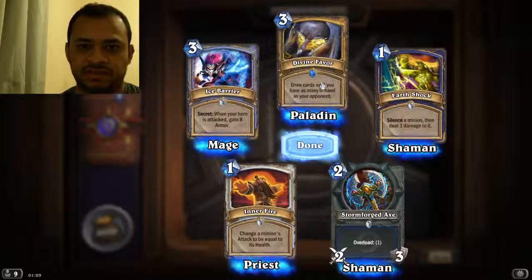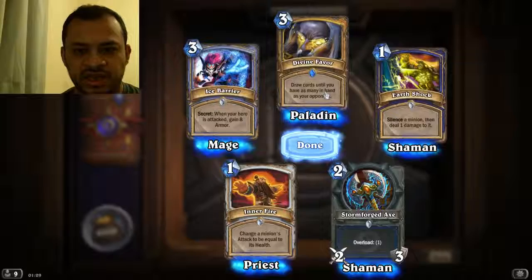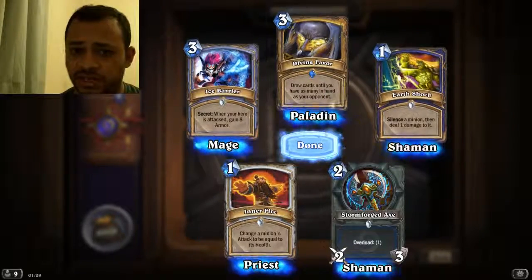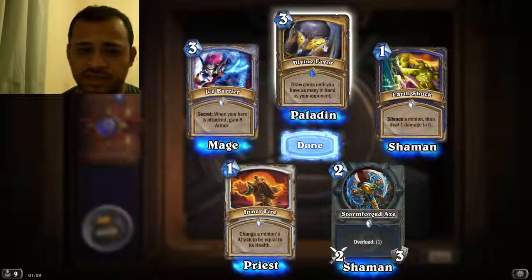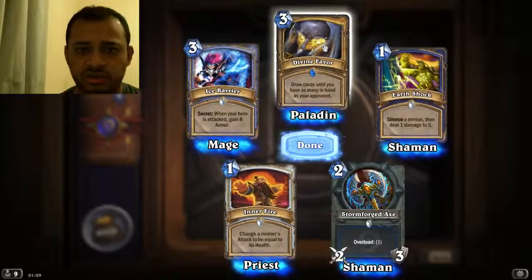Okay, I do not have this rare card. It's called Divine Favor. Draw cards until you have as many in your hand as your opponent. It's only for the paladin. So if your opponent has like nine cards in hand and you only have one, you can get eight more. So that's a nice little card.